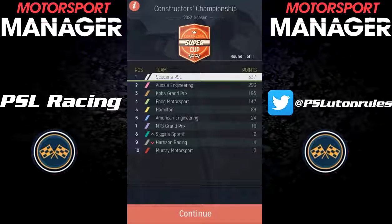Onto the Constructors' Championship — and despite the really disappointing race at Doha, we won the Constructors' Championship by 44 points over Aussie Engineering, with Cobra Grand Prix and Fong Motorsport behind them.